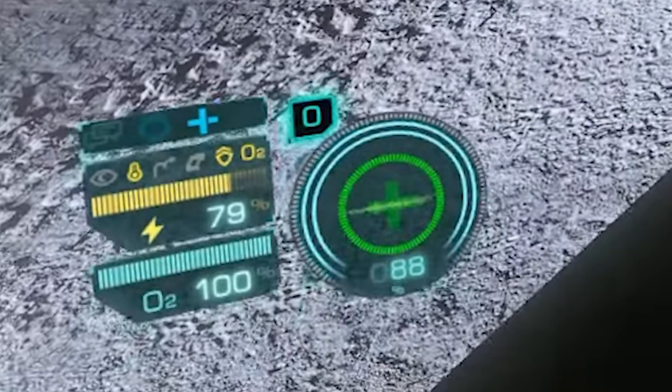To the top left of the shield and health status circle is a security level icon which shows your current security level at the settlement you are in — you can see mine is currently at zero here. The security level is used to allow you access to authorized areas, so if you have a security level 2 then you can go through doors that have a security level of 2 and so on. You can also steal security level profiles from NPCs using the profile scanning tool.